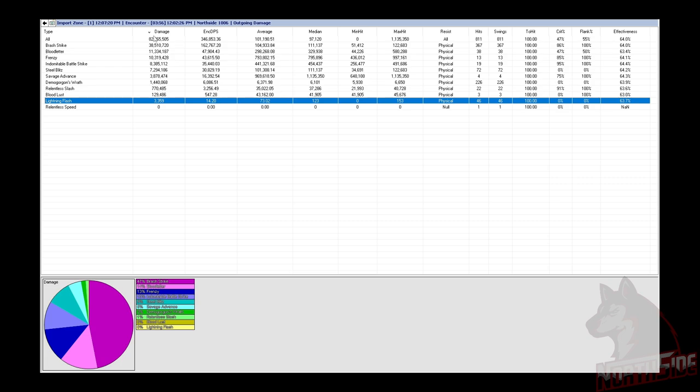I was doing my regular rotation without artifacts or combat powers from mounts — I was interested in how much Lightning Flash would proc and how much it would contribute to actual damage. The total damage is 3,359, but this is single target; on 5 targets in AoE it will be much more. Average damage is 73, median is 123, maximum hit was 153. It procced 46 times. The enchantment has 226 magnitude damage, so the maximum hit of 153 seems low.